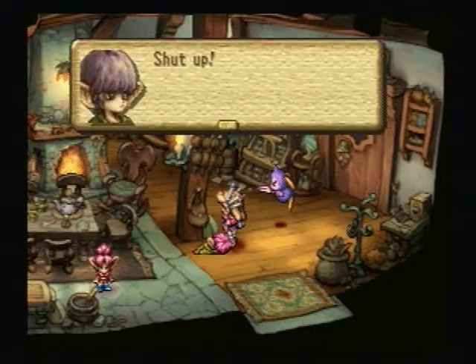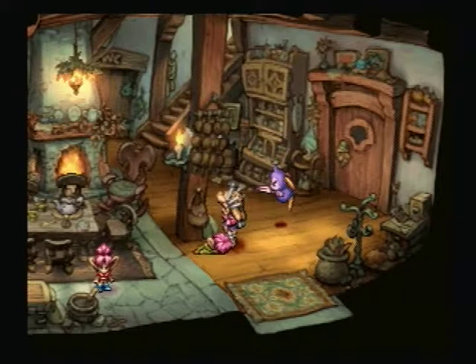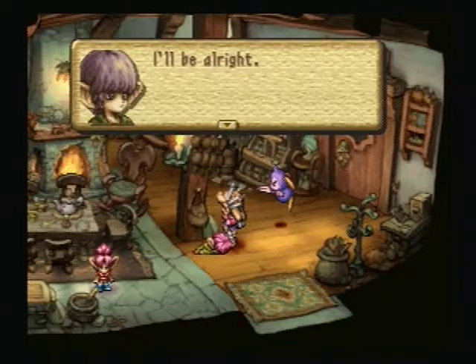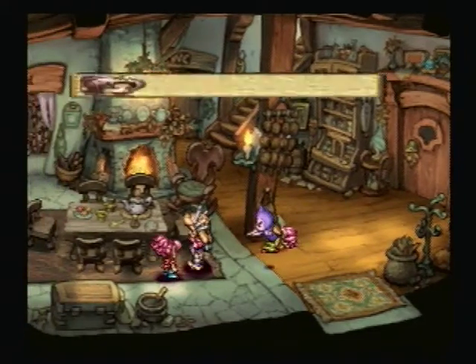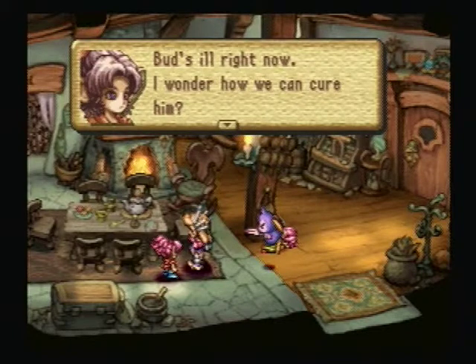Anyways, what's wrong? He says 'Shut up, I just feel weak, is all.' No adventures for you, Bud — get back to bed. Either way, Bud's ill right now. I wonder how we can cure him. Maybe we should talk to that fruit fortune lady.